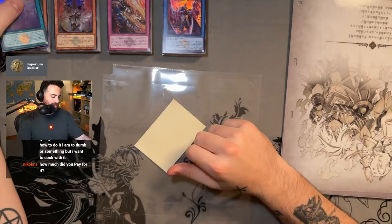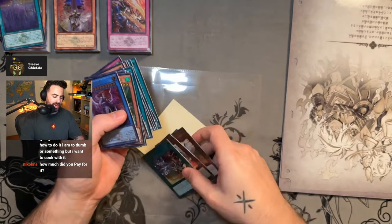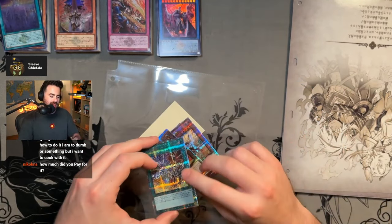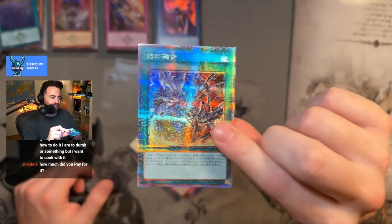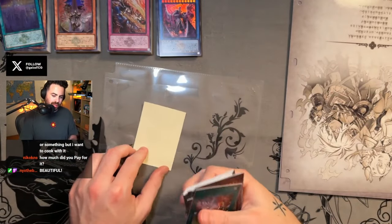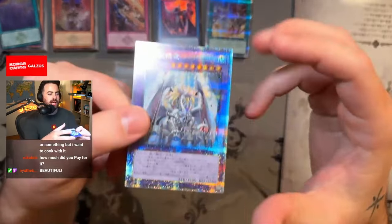The first card technically in the set — this just pops, it's incredible, it's really crazy how that looks. The first card in the collection is actually the new one, Dogmatic Calamity, set number zero-zero-zero.